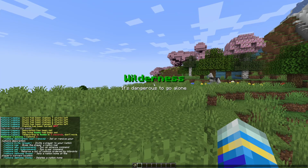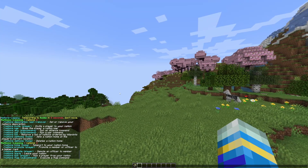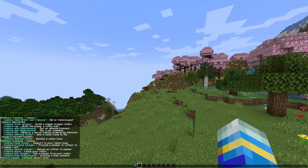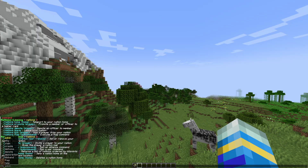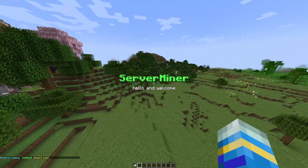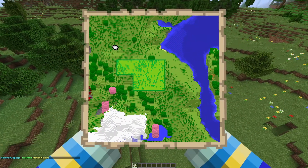If you do /n help 2 or /n help 3 you can see there are more commands. As an example, we can do /n war add and then specify a nation to declare war on. Similarly we can do /n ally add with a nation name to set your allies. When you do have allies and enemies they will show different colors on the map.